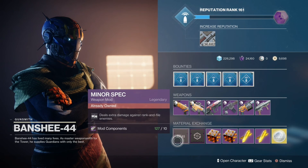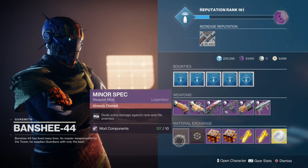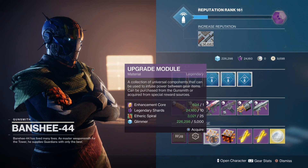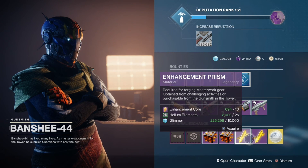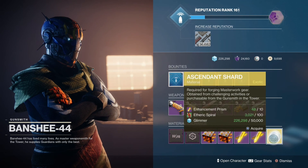The mods are Minor Specs, which deal extra damage against rank and file enemies, along with Sprint Grip, which temporarily increases the weapon's ready speed and aim down sight speed after sprinting. Upgrade Modules are Tangled Shore currency and Dreaming City currency. Enhancement Prisms are Moon currency along with Cosmodrome currency. Ascendant Shards are Tangled Shore currency.